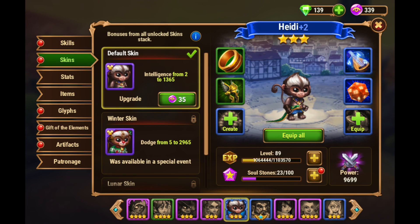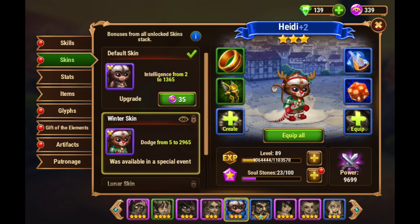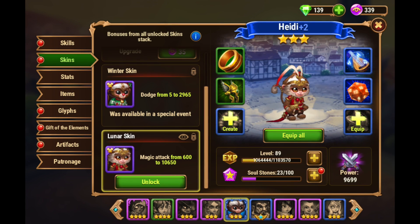Same skins on Facebook as on mobile. A lot of these screenshots are taken from the Facebook version of the game, but they're the same either way. The default skin is intelligence. You have the winter skin, which is dodge. On mobile, you can buy this winter skin — you don't have to wait for Winterfest and get it randomly. I would highly recommend getting this skin. But the magic attack skin is the skin you want to focus on.